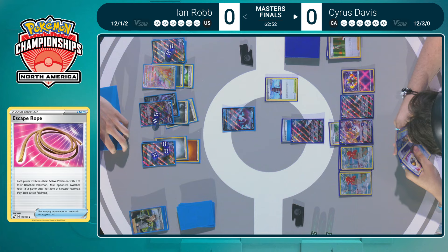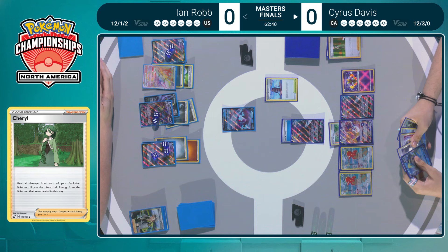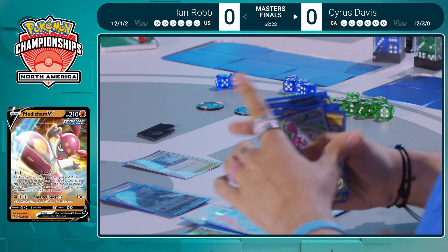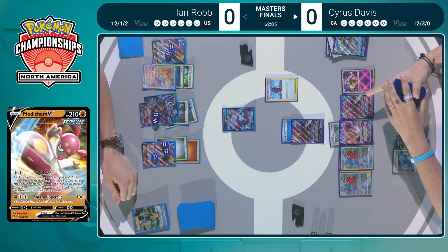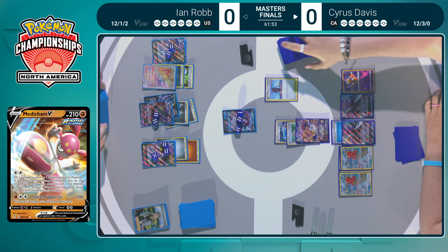Lumineon V brought to the active spot. Cyrus brings up that Inteleon VMAX with that water energy. And here is that Cheryl — that powerful supporter in this deck — heal all your Evolution Pokémon and discard all energy attached to them. Well, if you don't have energy, you just get a free heal out of it. Getting that damage off is essentially as if Ian hadn't had a turn. Radiant Alakazam showing up in the finals — it's 150 HP on that Lumineon V, so 20 left. That would be perfect math for that Yoga Loop in the following turns.